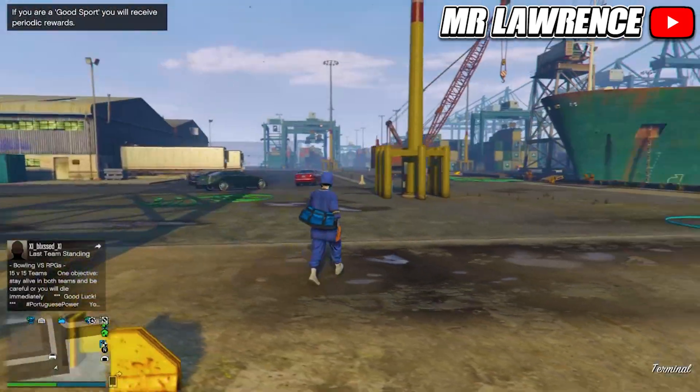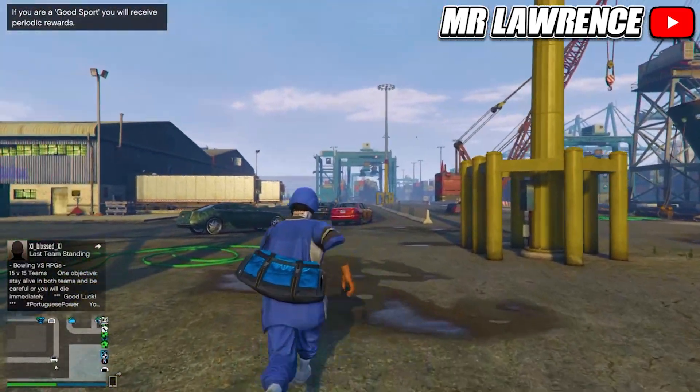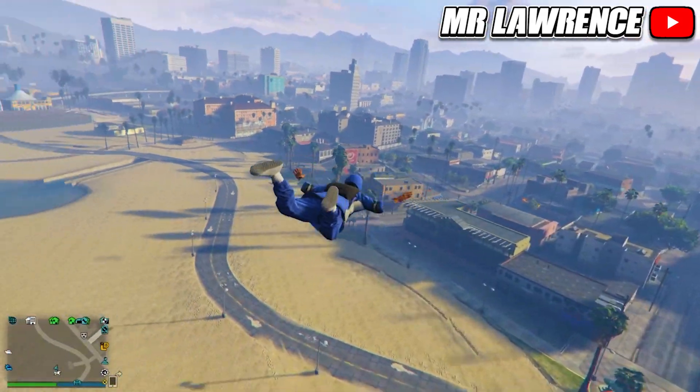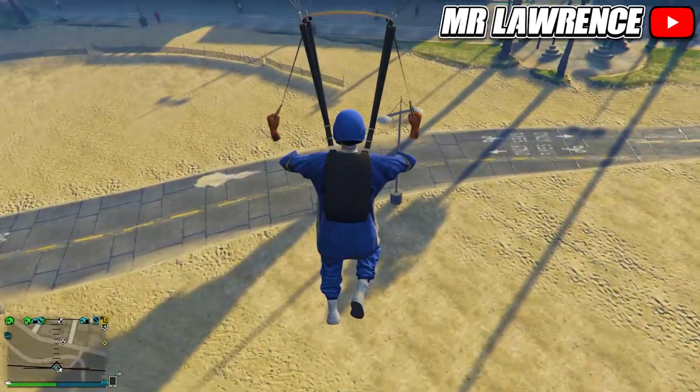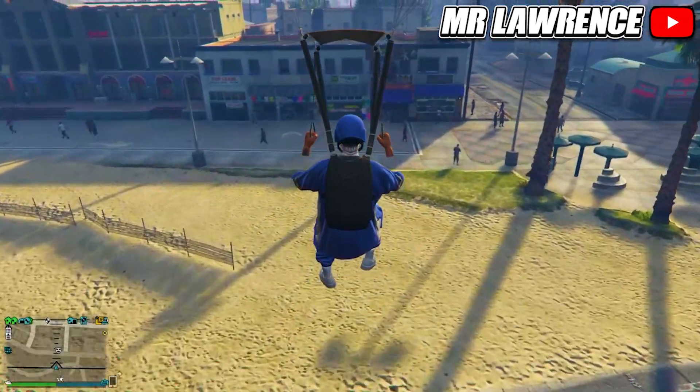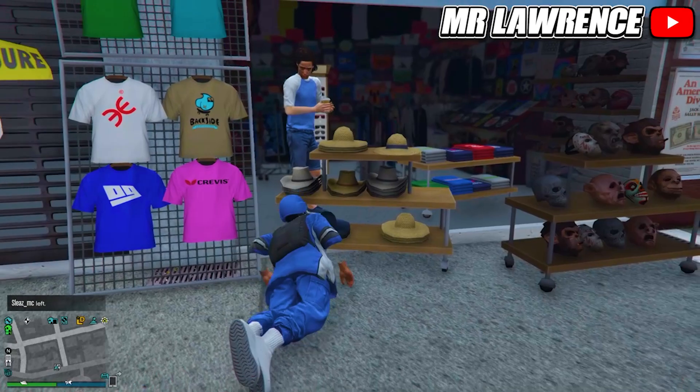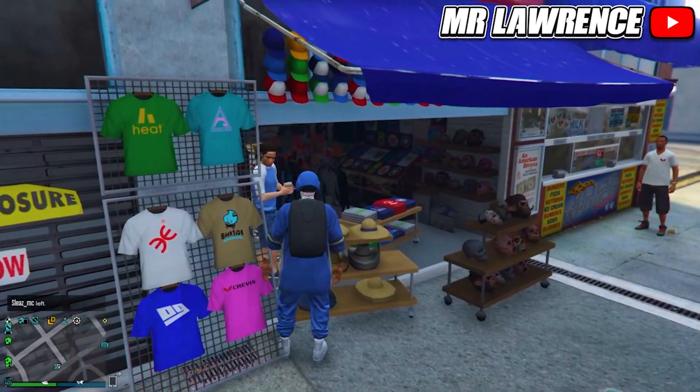When you respawn you will have the duffel bag. To save it, fly to the mask store — make sure you are high enough to parachute. Open your parachute and try to land inside the mask store, then spam right on your d-pad for a perfect landing. Now you can save and equip it.